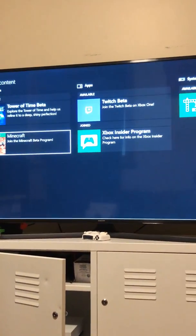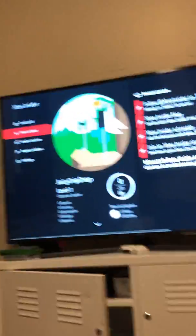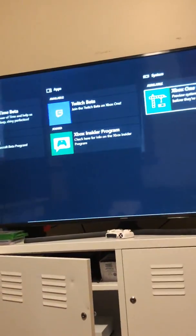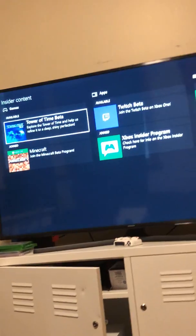This is the screen that you will first see. Then you go down into Insider Content. Over here you can see that there's a lot of Insider content — things that other people don't have if they don't have the app.